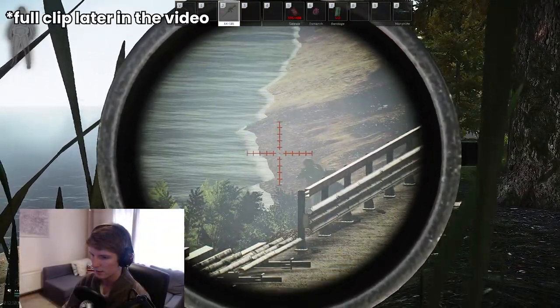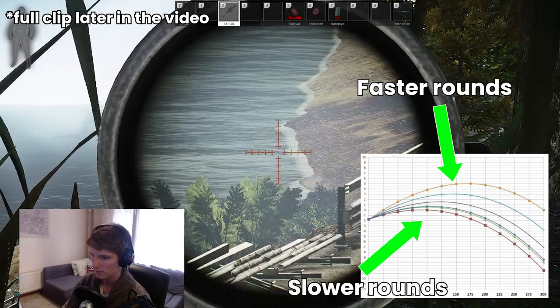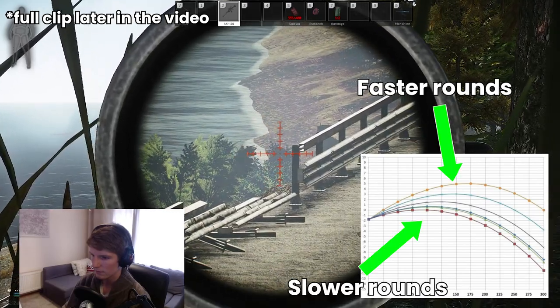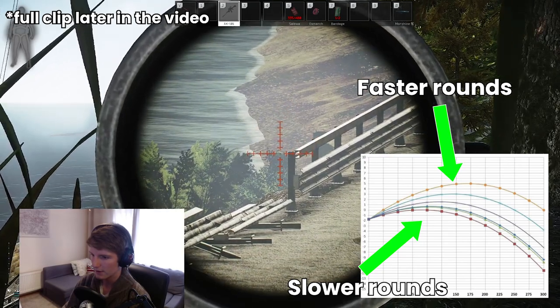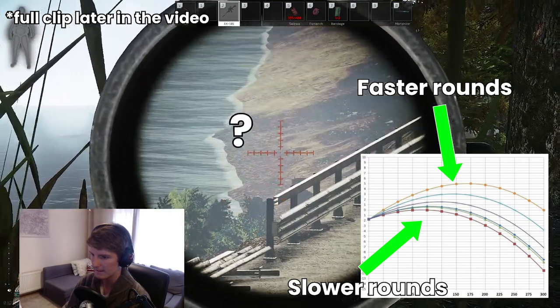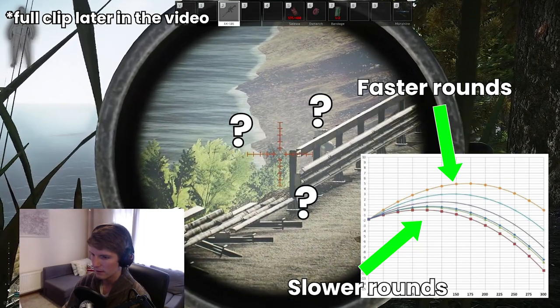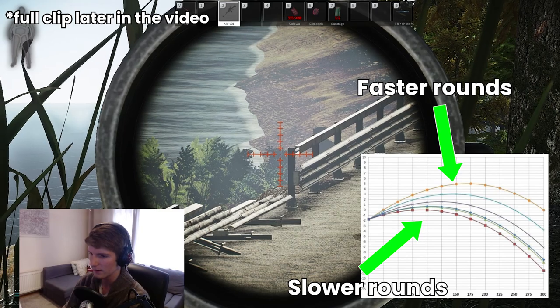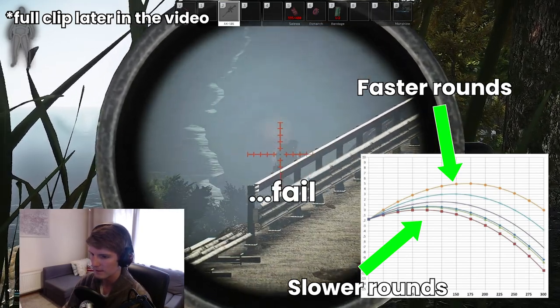The other advantage is it flattens out all of the ballistic trajectory arcs, so over a longer distance you hardly have to make any adjustments if you're using a higher speed round — which is clearly advantageous because you don't have to interact with the zeroing system as much and you don't have to do as much guesswork. This can be really useful for doing Shooter Born in Heaven when you're trying to precisely aim at somebody's head, as you want to minimize any of these extra irregularities if at all possible.